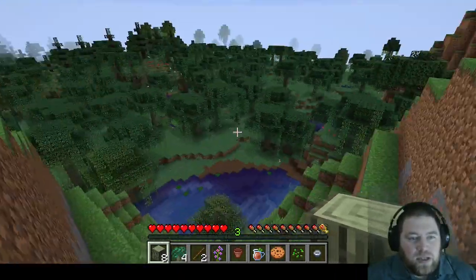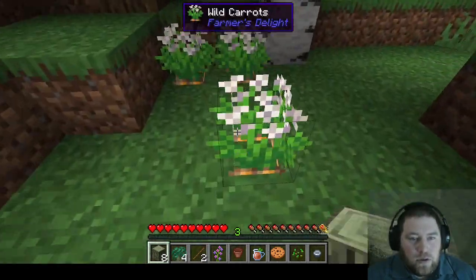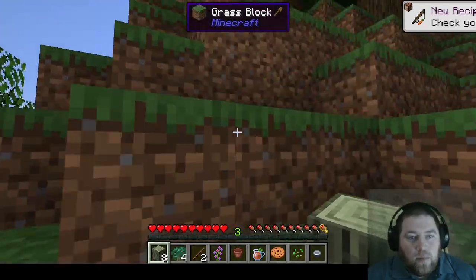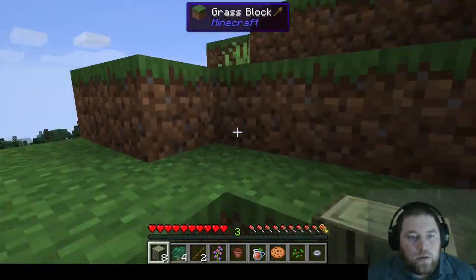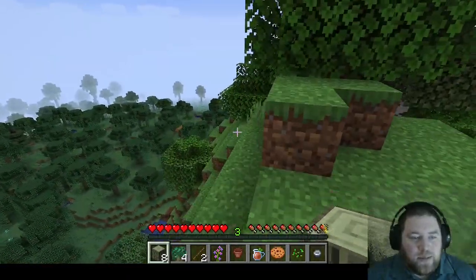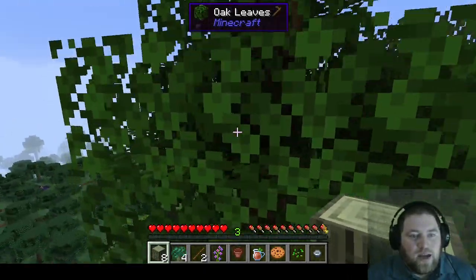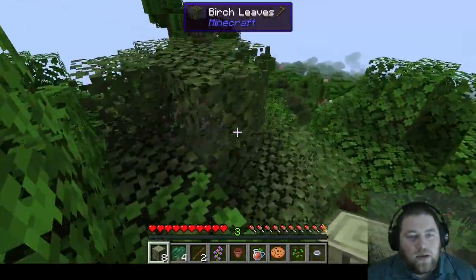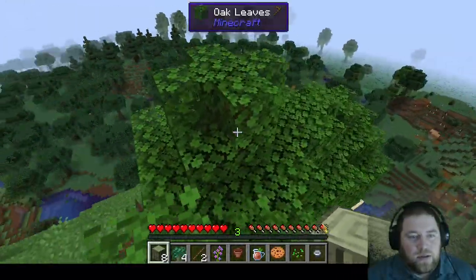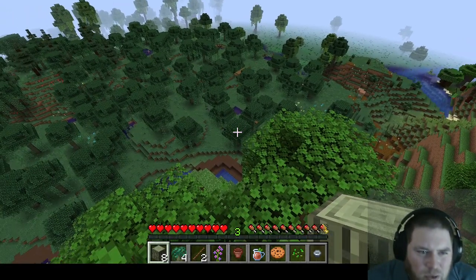From this nice high vantage point, do we see anything worth chasing? Some carrots — food is always good. It's always fun to climb the tops of mountains just to get a really good look at the world. There's a structure over there! I always like climbing these big hills and mountains — I usually even build on top of them, but you're so far away from resources. There's just something about living in a tower, you know? That's how water looks purple — and that's a witch!